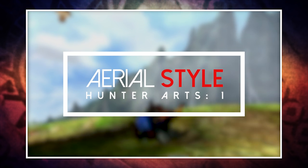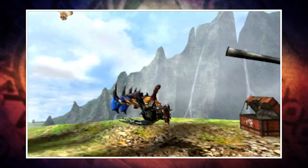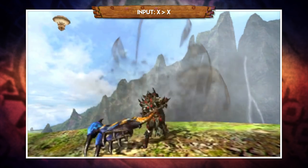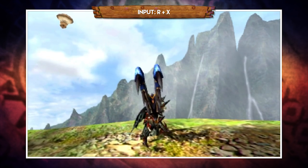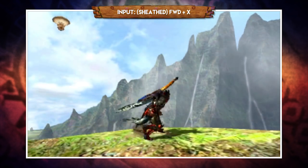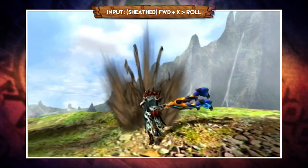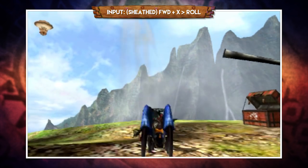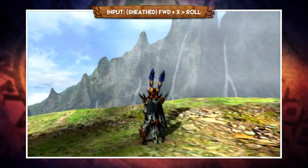With Aerial Style, you only have access to one hunting art, so make sure you choose wisely and pick something that'll benefit your playstyle. Much like Striker, Aerial Style also doesn't have access to the strong charge or the super swipe, but in addition to that you also don't have a slap after the kick. That move is, however, accessible after the regular overhead slash. One of the first differences with Aerial Style is the draw attack — your draw attack is now this cool, fast jumping slash. And what's even cooler is that you can roll forward straight after this attack, so you can go from this attack straight into an aerial launch by rolling towards the monster. Alternatively, you could roll out of it or go into the slap.